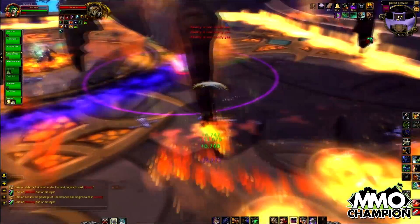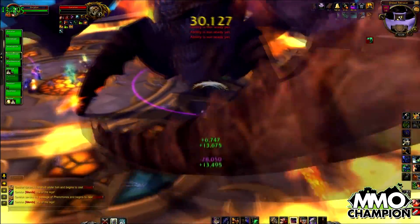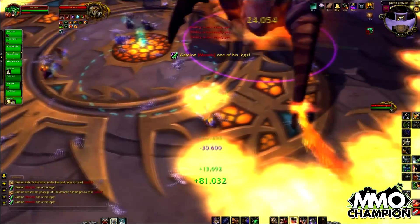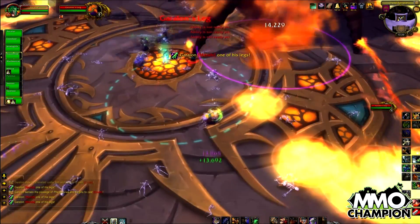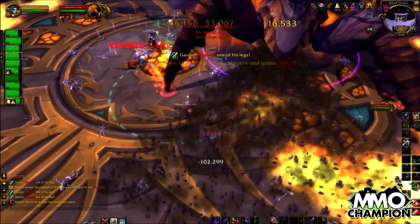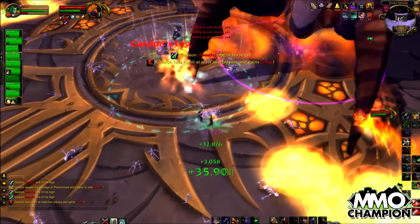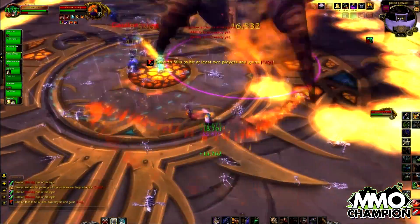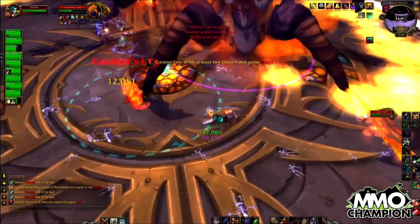You should never have more than 20 or so stacks before swapping to another ranged. We found that we needed 3 ranged DPS to take the debuff in order for a rotation to form. Simply keep kiting him, keep the legs all dead, and make sure the tanks take every ability they need to with no one going under the boss. This fight is going to be all about getting those in place: tanks, kiting, ranged DPS, legs down.